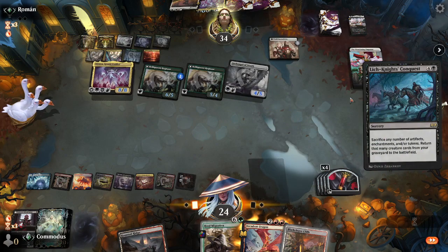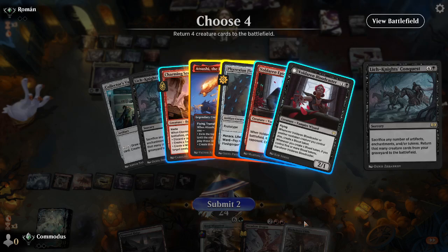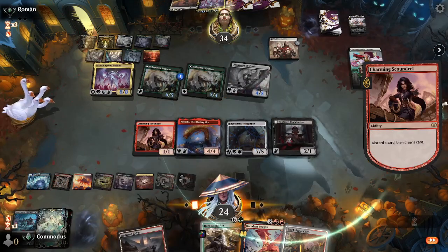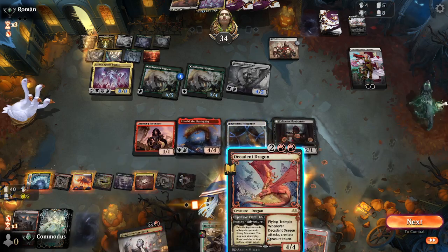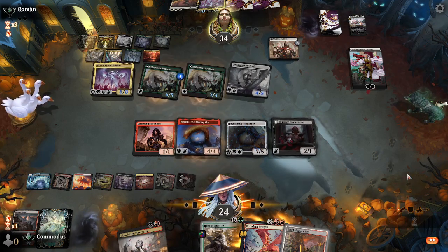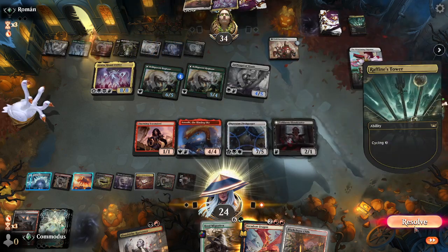Do you have another Make Disappear opponent? Get the hell out of here. Okay good. So it's gonna be Fleshgorger, Atsuchi, Voldaren, and probably Charming Scoundrel this time. I'm gonna discard a card to draw a card. Do I play Descended Dragon? I don't think I do. I think I just pass the turn, not going to attack.